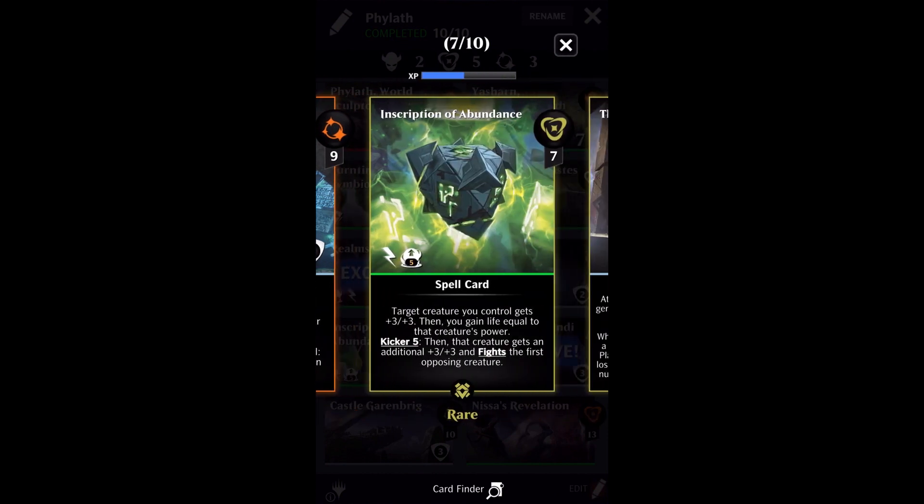I'm running Inscription of Abundance to serve as removal and life gain. When you're getting your forest tokens to over 100 power and then you play Inscription of Abundance to gain over 100 life and have your critter fight whatever you want — basically your opponent's first critter — if you don't giggle at that, then you just don't find fun in doing silly things. I giggle all the time when I'm using this because I'm getting 150 life from Inscription of Abundance, and then I'm also going to kill my opponent's first creature. The killing of the opponent's first creature when you're gaining 150 life because you have a 150 power creature is kind of redundant, but it does mean you can just play this deck over and over in the training grounds or in an event because you're gaining so much life.